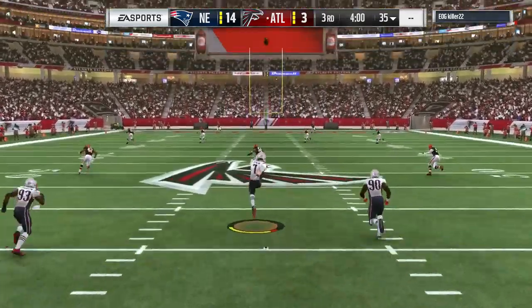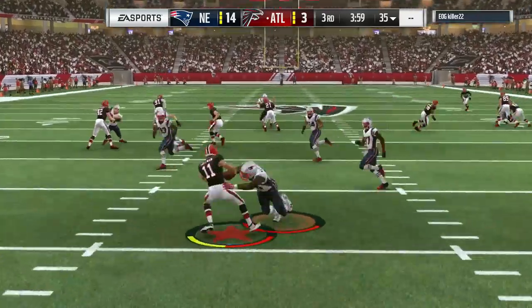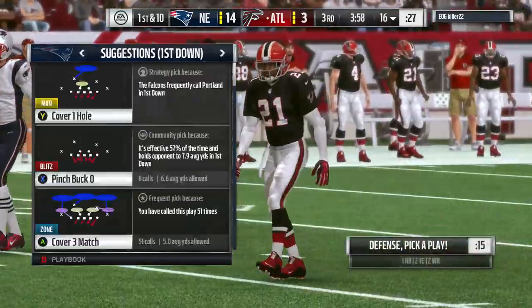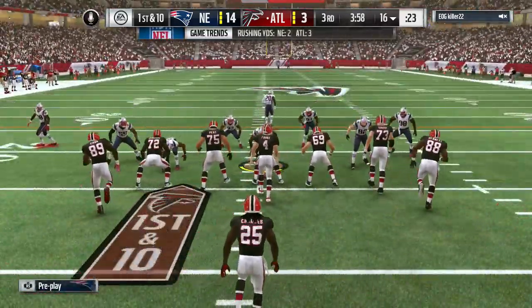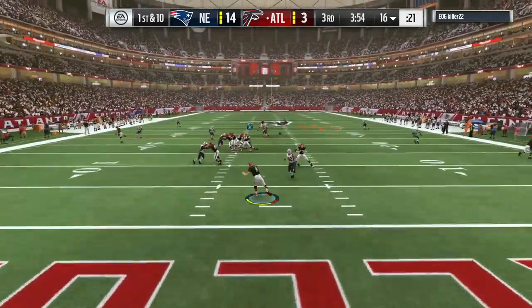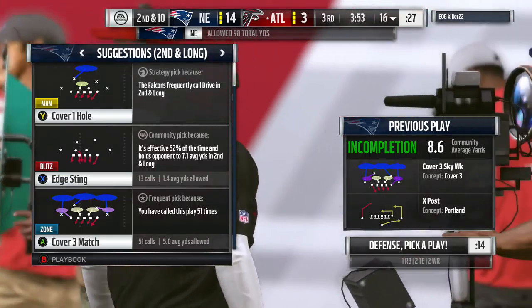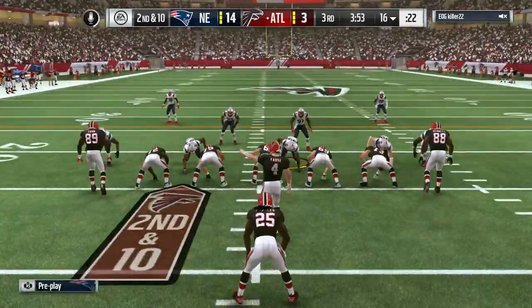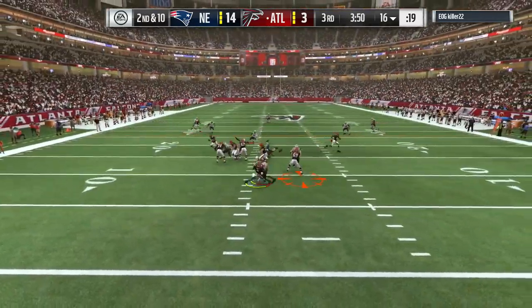Both teams appear ready for the fight ahead as we resume action in quarter number three. The kick is fielded in the end zone; in hindsight he probably should have stayed put as he'll only get back to the 16-yard line. Here comes the Atlanta offense for the inaugural drive of the second half — a pretty big deficit. We'll see what adjustments were made at halftime. Teams often script plays to start the second half too, and they're scripting something they expect will get them into the end zone and back into this game.